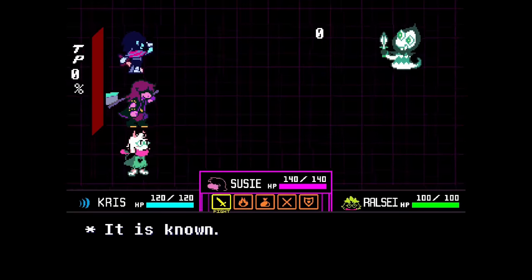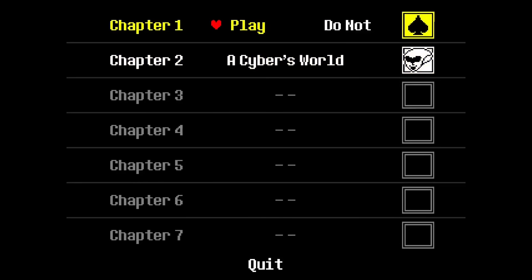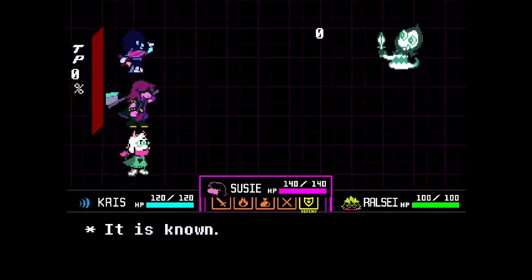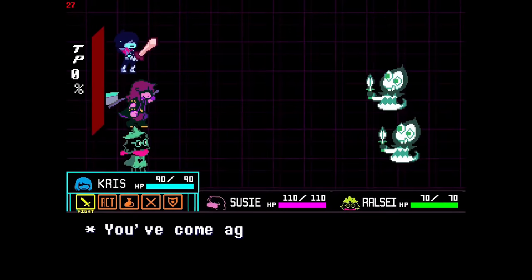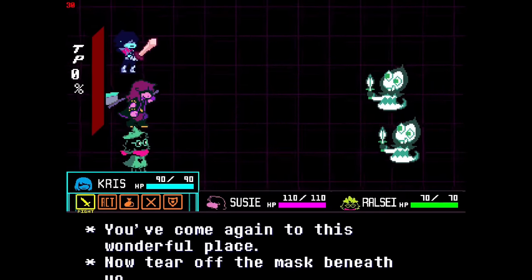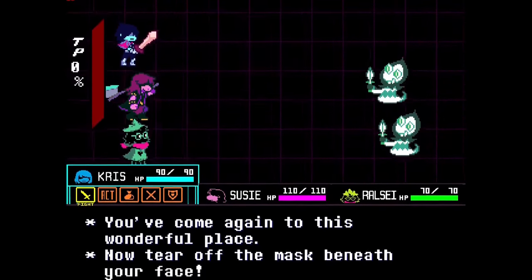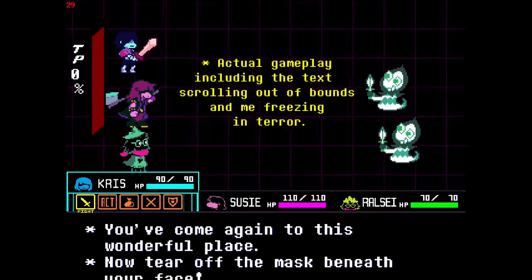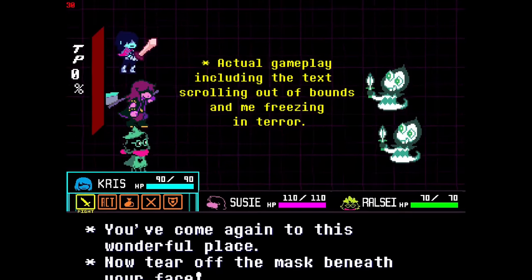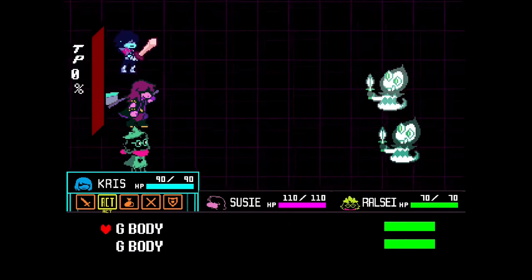The axe script is probably broken because we're fighting this monster in Chapter 2, but what if we were to load this fight in Chapter 1? Would we be able to use axe or learn more about her? Let's tweak this encounter and... "you've come again... you've come again to this wonderful castle... Now tear off the mask beneath your face..." I did not realize that would happen. Well then, a very interesting monster to be sure. This variant is known as G-Body.